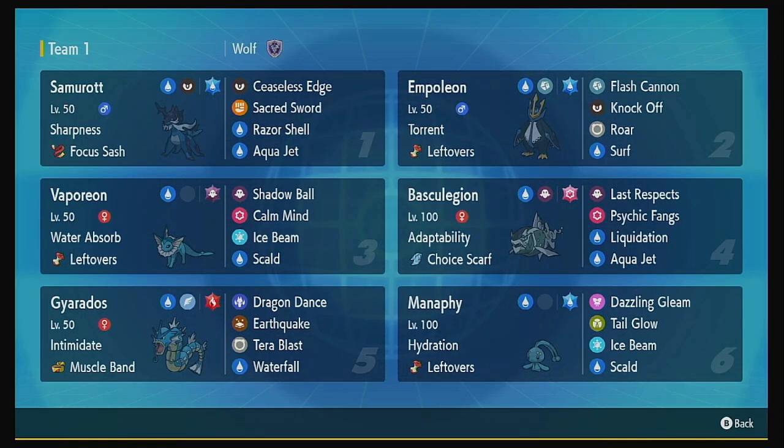Basculegion is probably going to be one we bring in dead last, just so Last Respects does a lot of damage, especially with Adaptability. The team is pretty straightforward, and hopefully you guys are enjoying these teams. I did a poll a few days ago on which typing you want to see next, and Ghost won, so the next video will be the Ghost type team. But thank you all for the subs, views, likes, and comments — let's hop over and see how many wins we can get on the Water type team.